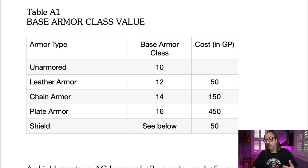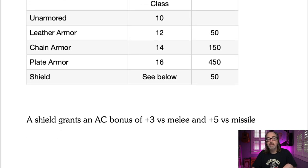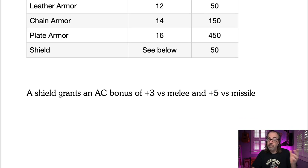A fighter type rolling really high on gold at the beginning can afford maybe chainmail armor, but in most cases they'll be able to afford leather armor and a shield, which is still pretty good in this system. I did change shields — your shield gives you a bonus of plus three versus melee and plus five versus missiles. Making shields more important, because I feel like shields should be much more important than they are in D&D, and I think a lot of people feel that way.